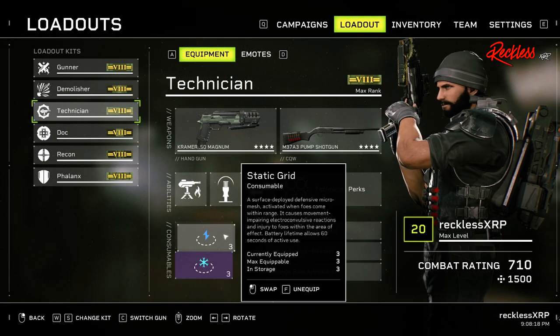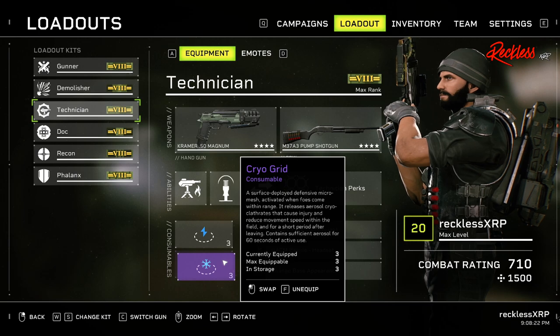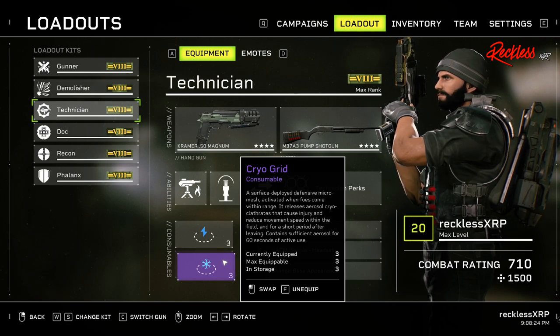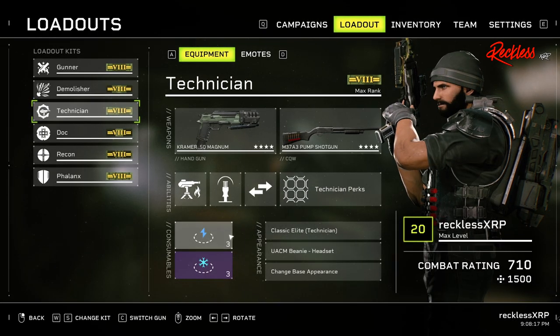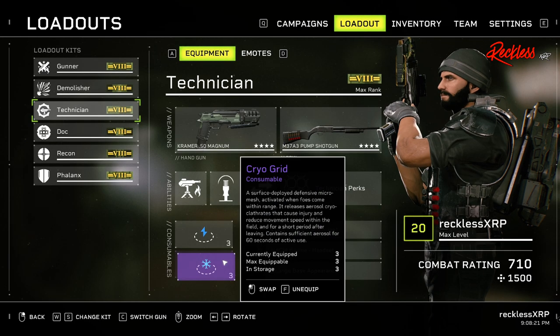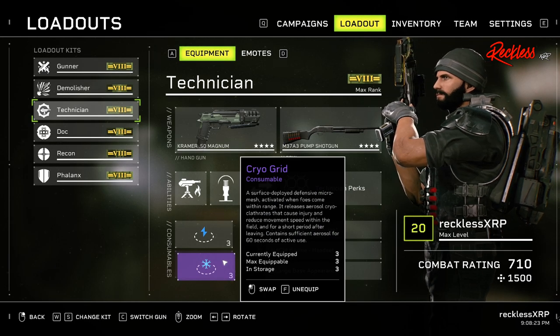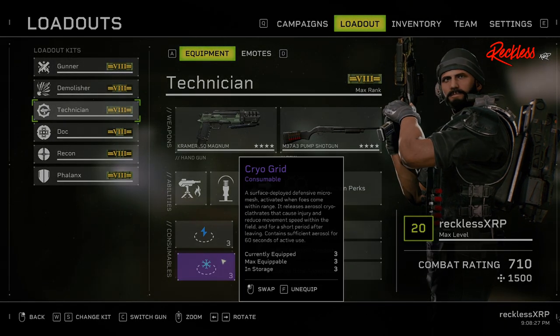For consumables, this build uses two: the static grid and the cryo grid. Both the static grid and the cryo grid slow the enemy's movement but in different ways. The static grid uses electricity to slow enemies while the cryo grid actually freezes them.